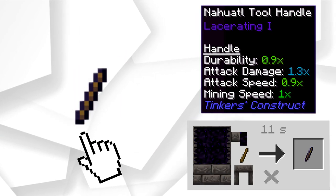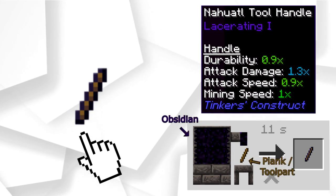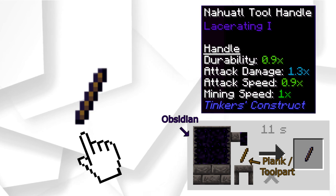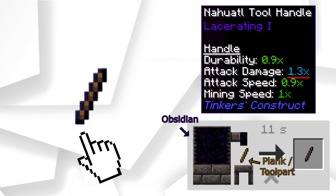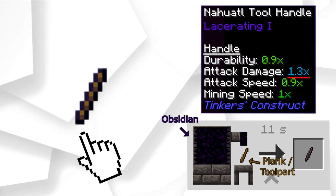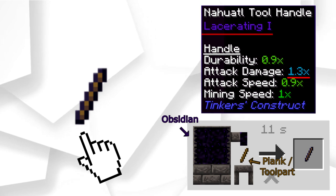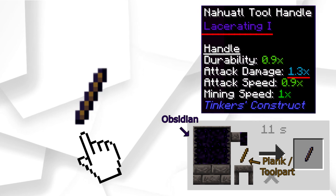Notwaddle is considered a tier 3 material, however it's incredibly easy to obtain. To make Notwaddle, you'll have to pour obsidian over a wood plank or a tool part — in our case, the tool handles. I chose Notwaddle because of its attack damage modifier of 1.3, the highest in the game, boosting the sword's base damage to 9.45, already more powerful than any vanilla sword. What makes it even more powerful is Notwaddle's quirk: Lacerating. By giving it the two Notwaddle tool handles, you've basically made yourself a bleed build.